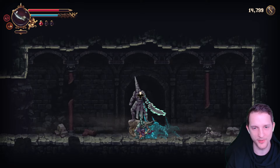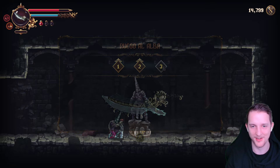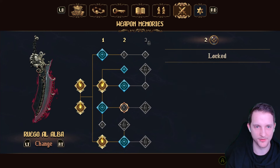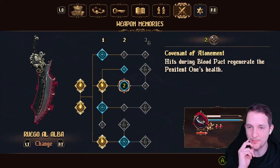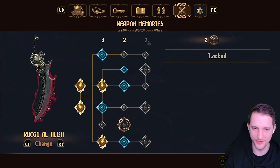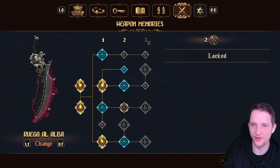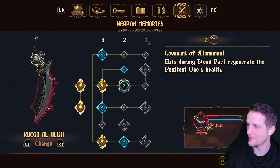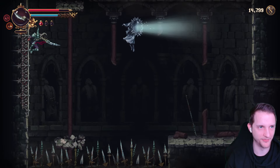We will get upgrades for our weapons. Now we can skill the next row. Our character will not be upgraded in general — we will find upgrades for the weapon paths. This is the blood bar thing: increased base defense, always good. Hits during blood pack regenerate the penitence once — now we can regenerate health. A devastating slash: press X, adds a powerful downward slash with enhanced stun damage. This one is really close to the original weapon, to the Mea Culpa from the first game. I want this one.